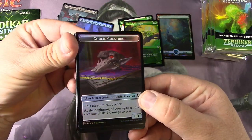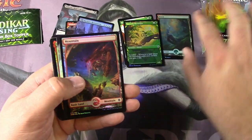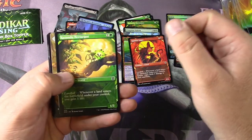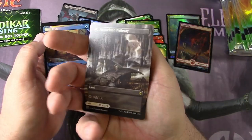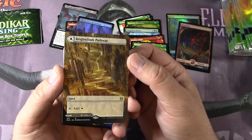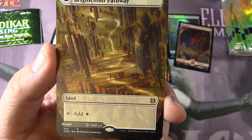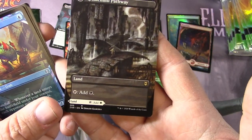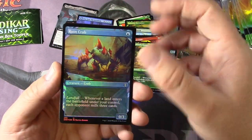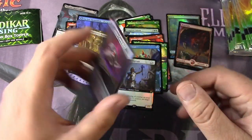A Goblin Construct — that's cool. Got a Full Art Mountain, a Baloth, a World Sculptor, a Legac, Nectar Pot, Bright Climb Pathway. I really do like the design of these Modal Dual Faced cards — I think they could have found a sexier name than that, but it works. Just an amazing landscape right there, and the flip side — the swamp version. I really like these, I think they will see some play. We got a Ruin Crab, which is going to be a solid uncommon, and a Box Topper Aspirant Angel.